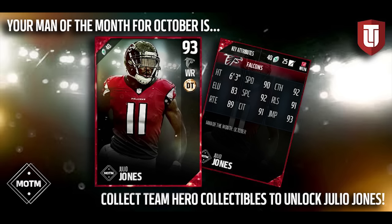The first one, Von Miller, was 92 overall, and we're seeing that they're going up to a 93 overall with Julio Jones. Von Miller, if that card came out right now, would still probably be the best left outside linebacker in the game, so they're definitely not improving the overalls at such a drastic pace this year. But the fact that they've moved this up to a 93 overall tells me there's going to be more high overall cards throughout this month, and maybe some guys even potentially better than this 93 overall.